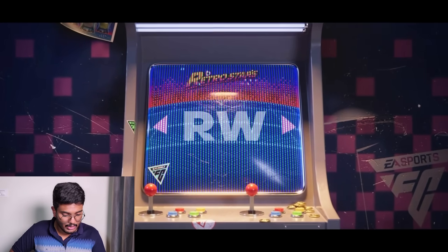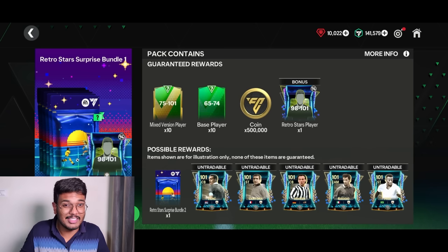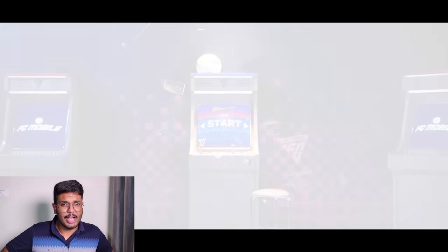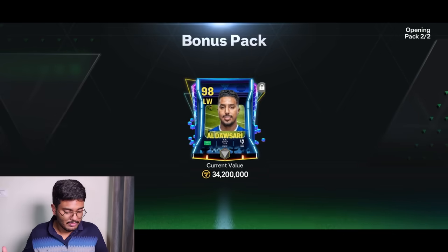The next walkout is Kubo — that's obvious from the splash. The next pack is the Retro Stars surprise bundle with a 90 to 101 and an extra chance of another surprise bundle. Here comes the first one — it's going to be Saudi Arabia, that's Al-Dawsari for sure. No bonus pack though, so that's 1,000 FC points wasted.